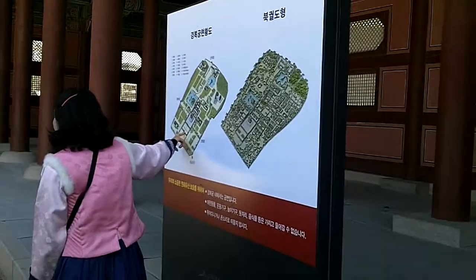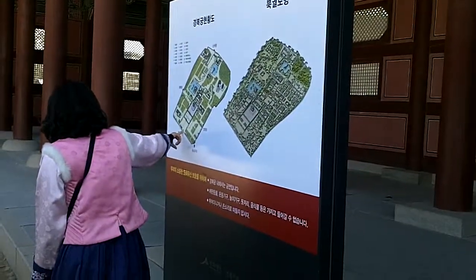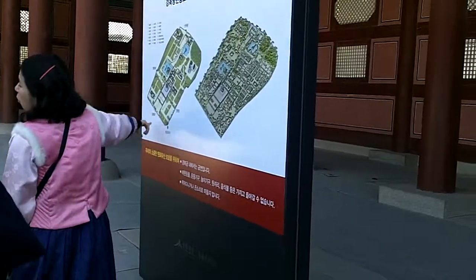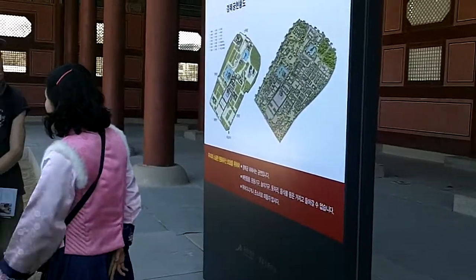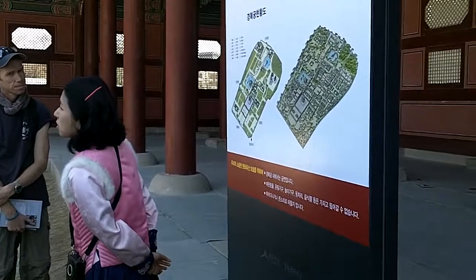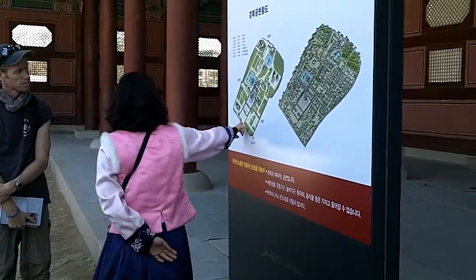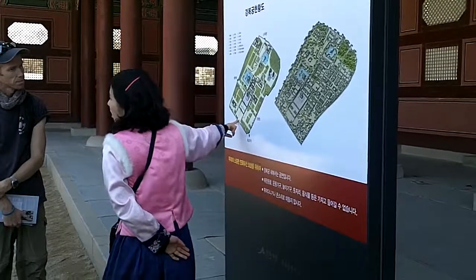On the map, we are here at number one. Actually, the first gate is the main gate of the palace. Its name is Gwanghwamun Gate. The English name is the Gate of Enlightenment. Last year, in 2010, the main gate was restored to this place. This is the most recent work.